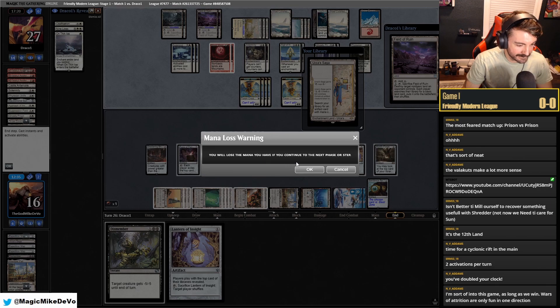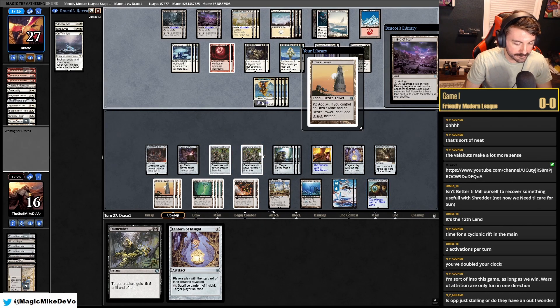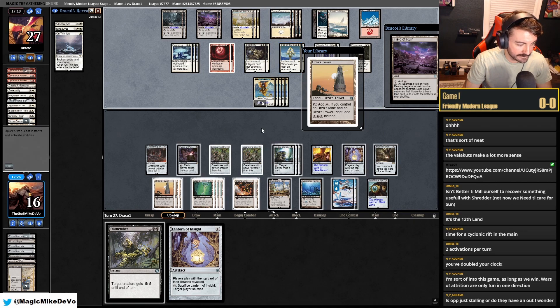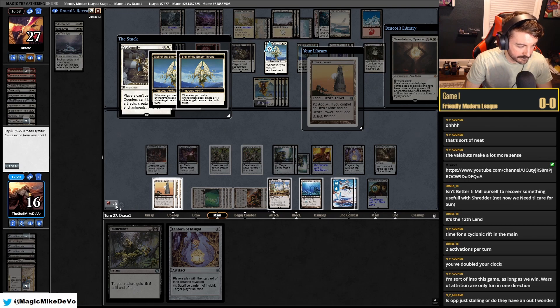It's interesting — they don't have an out. They're just trying to clock me, but because I have to actually do stuff and because of Suppression Field, it's making things a lot harder. Overwhelming Splendor — turn off auto-yields, don't want them having Overwhelming Splendor. Blood Moon's fine.